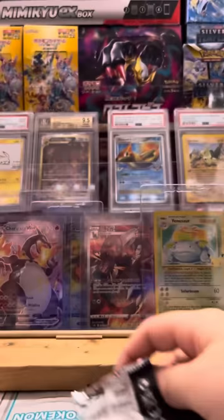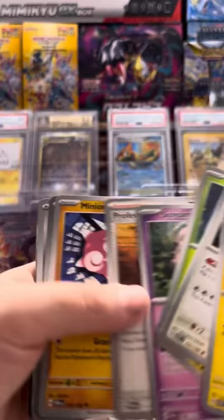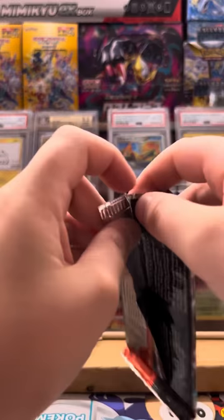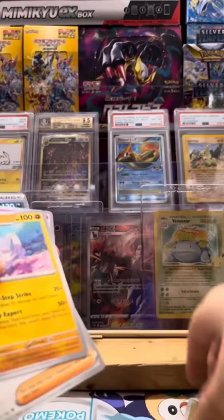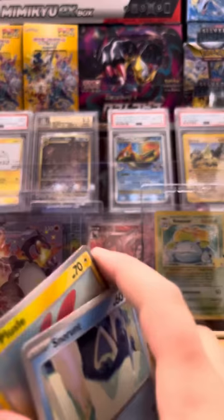We'll do a challenge before I open this — I want you guys to tell me which kind of opening you like more. Do you like it when I just open the pack and throw the card to the side? We got Scream Tail and Sandy Shocks EX — nice! Or do you prefer a slower, more careful method? Let me know and I'll happily do it that way. We didn't get a hit in that pack.